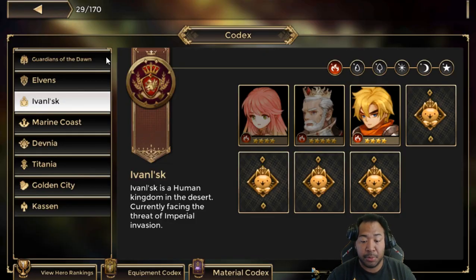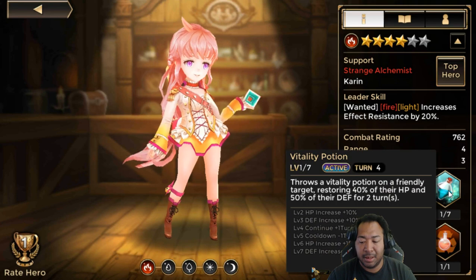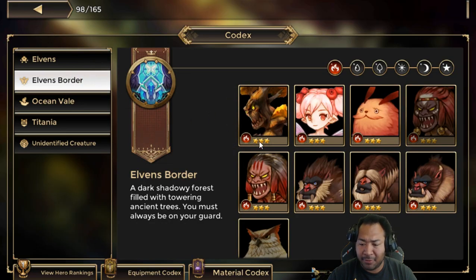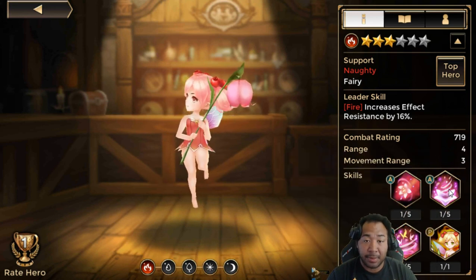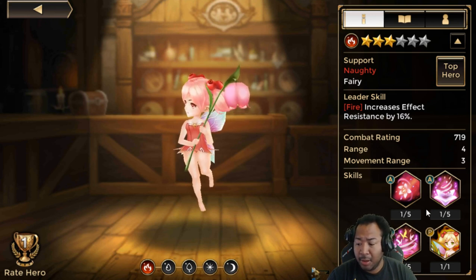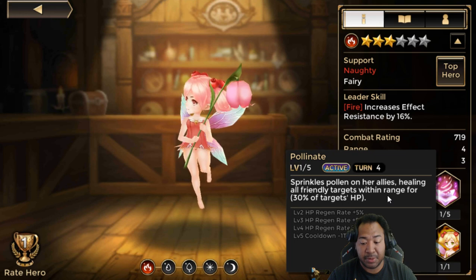So if you guys have Arran in your box and you're struggling and looking for support, she might be your girl. Now for all my people out there that haven't pulled any Nat 4s or Nat 5s — the unit you're looking for, one of the most OP units in the game, is going to be the Fairy. 3-star. It doesn't matter the element you pick, honestly. If you're going for element neutrality, Light or Dark is probably the way to go. She heals all friendly targets within range for 30% of their HP, and with her regenerate upgraded it increases by another 20%, so she'll be healing for 50% of the target's HP — she's broken.